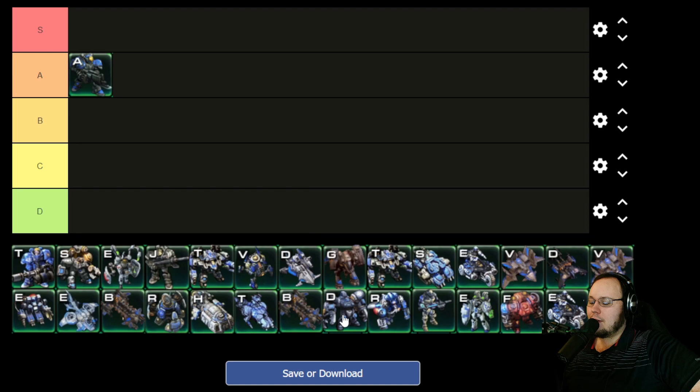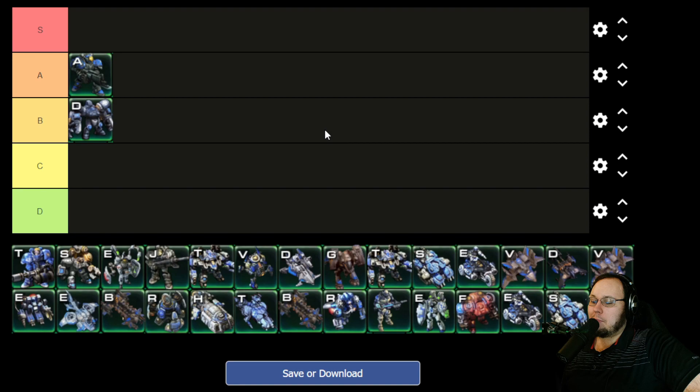Next up is the Hammer Fist Guard, the Marauder alternative. This guy is kind of just a Marauder. He's super, super chonky of course, but he doesn't bring anything super new or exciting to the table. He's just a big beefcake with concussive shells that naturally sits behind your other units because he has pretty good range. As a result, I never got huge use out of him, and I was never super inspired to use him because he's so similar to the base one. He's not bad by any means, but I'm going to put him in B tier.